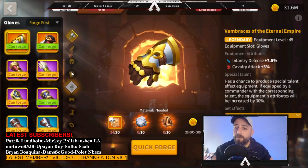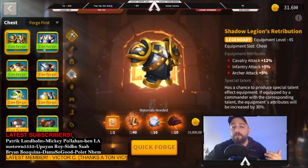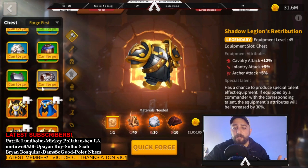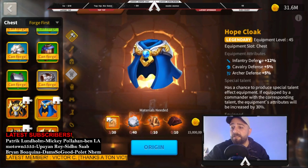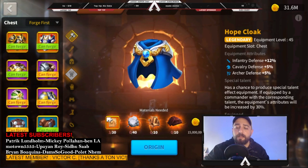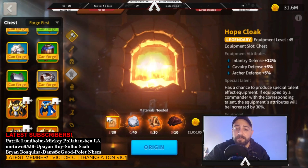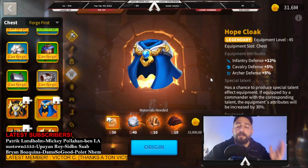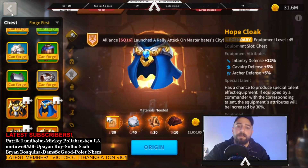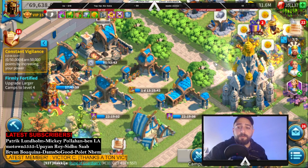There's another very important rule for equipment: health is the most important stat, then defense, then attack. You should work on legendaries first if the epic for that slot gives attack. For example, one of the most important infantry pieces is the Hope Cloak — it's not a set piece, but it gives infantry defense. The corresponding epic gives attack instead, so you want to replace it with defense as soon as possible. I have a detailed step-by-step equipment upgrade guide for every troop type linked in the description.